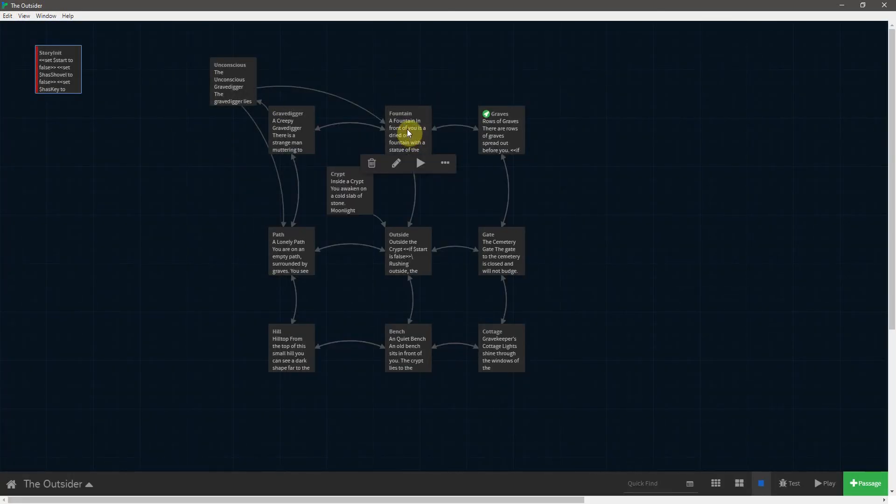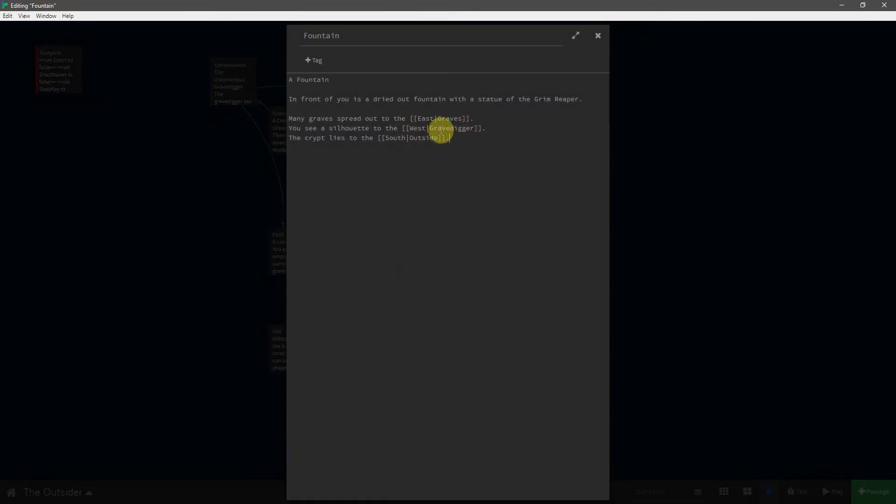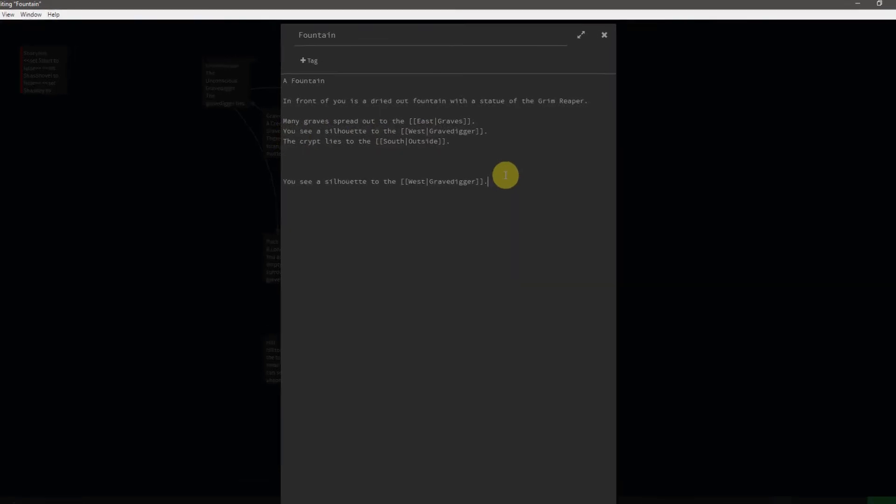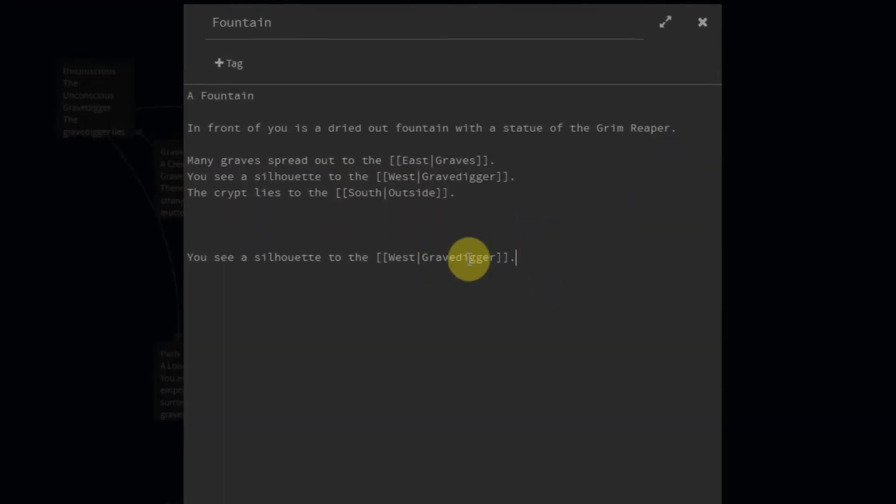Let's start in the fountain — in particular, we want to deal with the link to the west and the grave digger. To make this easier to see, I'm going to pull this out, copy it, and come down a bit. Remember, 'grave digger' is the passage where he's still conscious, and 'unconscious' is the one where he's not. We need to add another link — we'll paste it again, but this time instead of going to grave digger, we're going to say 'unconscious.'